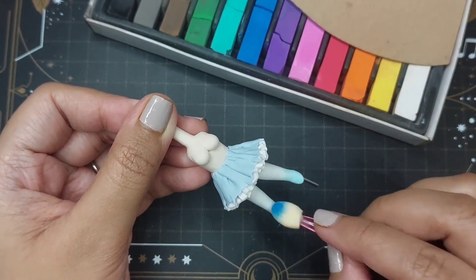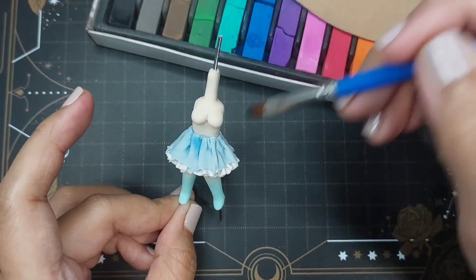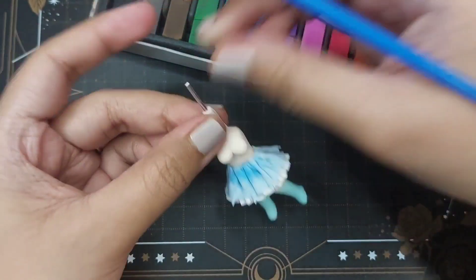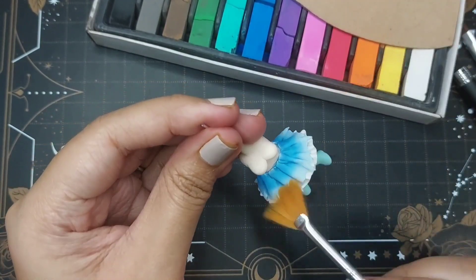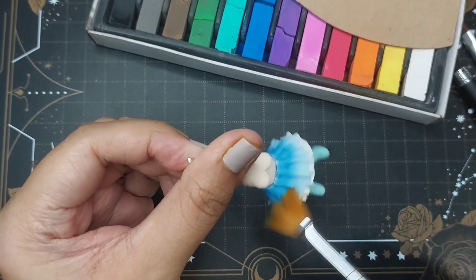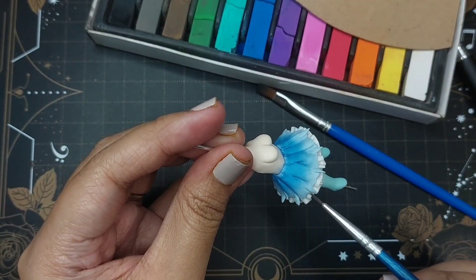Let's start bringing her outfit to life by adding a blue gradient to her legs and skirt. To do this, I added soft pastels in a layering fashion to build up the deep blue color towards the top of her skirt. I also brushed the bottom to finish out the gradient and give it a smoother transition in color.